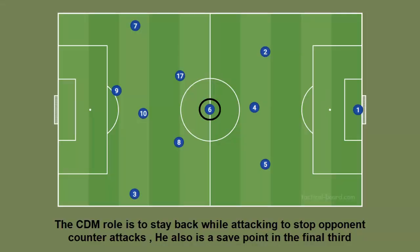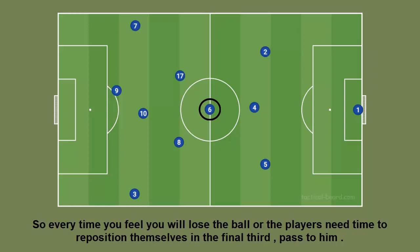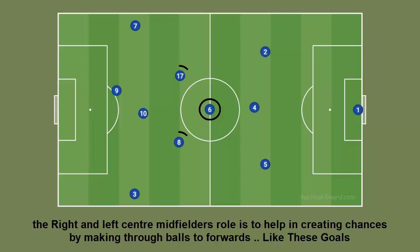The CDM's role is to stay back while attacking to stop opponent counter-attacks. He also is a save point in the final third, so every time you feel you will lose the ball or the players need time to reposition themselves in the final third, pass to him. The right and left center midfielders' role is to help in creating chances by making through balls to forwards.